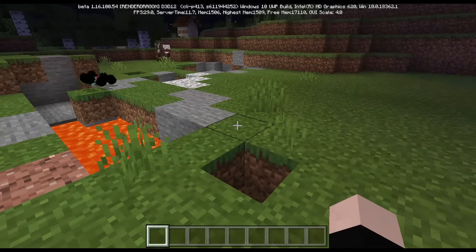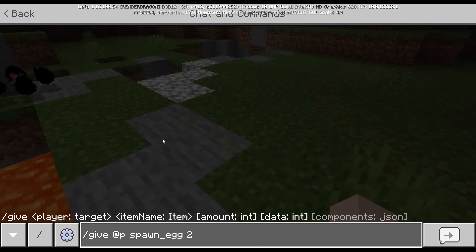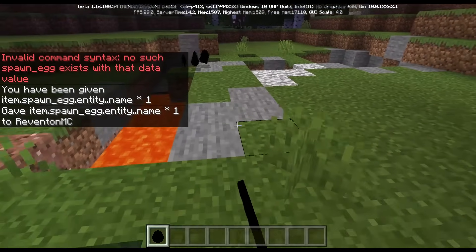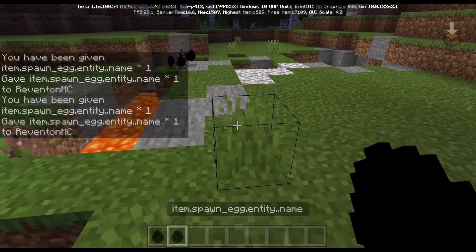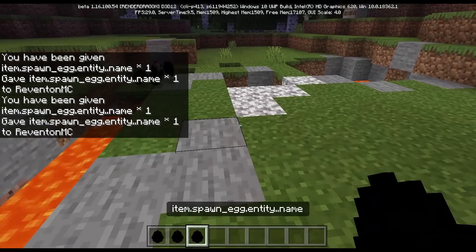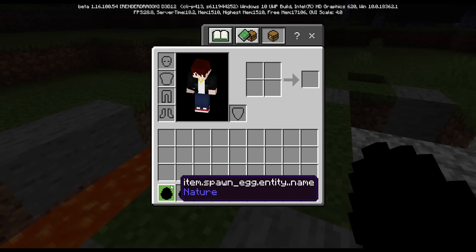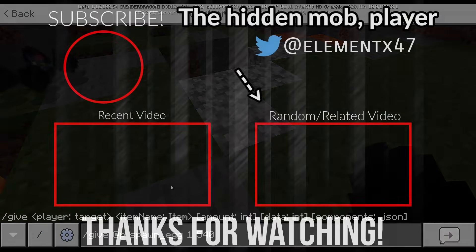I kind of lied about there being only four spawn eggs — there are like a hundred more. For example, give @p spawn_egg 2 267 gives another spawn egg that does nothing. Values like 560, 561, 502, and 540 also give completely black spawn eggs with entity names like 'entity dot dot name', so there are many more hidden ones.